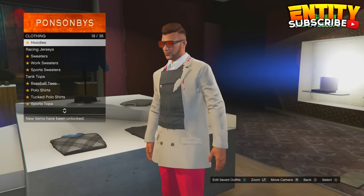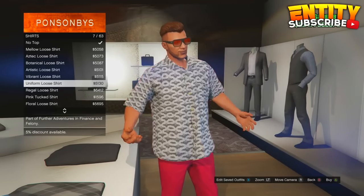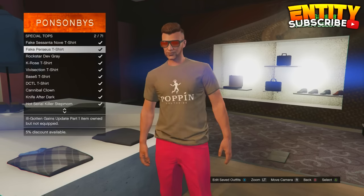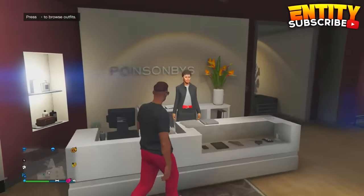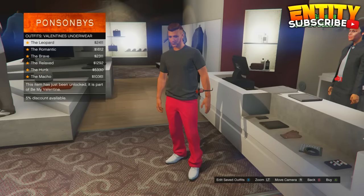For this glitch, all you guys have to do is go over to a clothes store or a wardrobe, then go to your shirts. Put on any shirt that has a logo you would like to transfer to a black t-shirt. Then, when you have that on, go over to outfits and go to Valentine's Day underwear and put on the romantic. Now you guys will have the logo transferred to a black t-shirt.